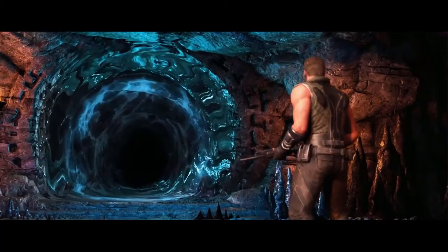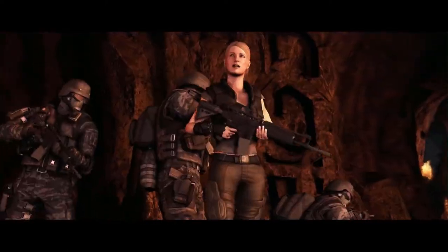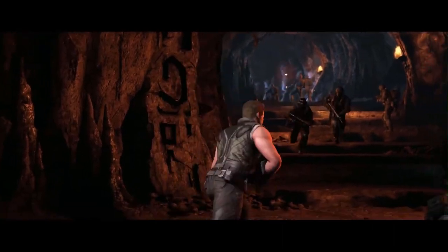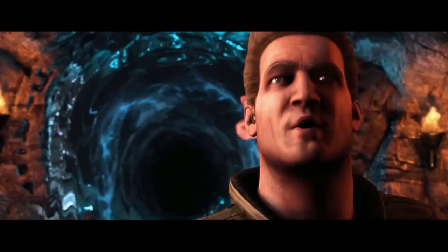At monk level 9, Johnny's total chi points is increased to 9, and his proficiency bonus increases from +3 to +4. Johnny's Unarmored Movement feature is also improved, granting him the ability to move along vertical surfaces and across liquids on his turn without falling during the move.